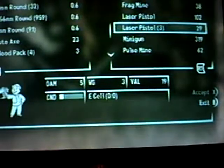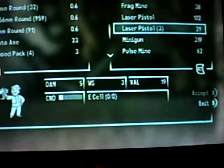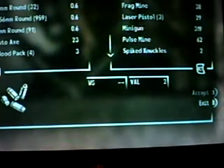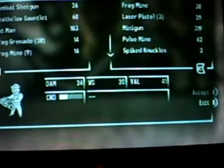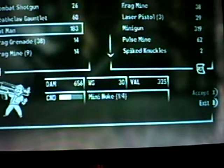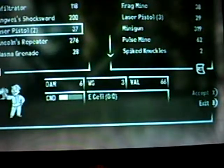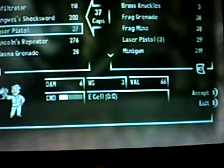You're going to buy the cheaper version and accept, then you're going to find it in your items. And then you're going to sell it back to her.